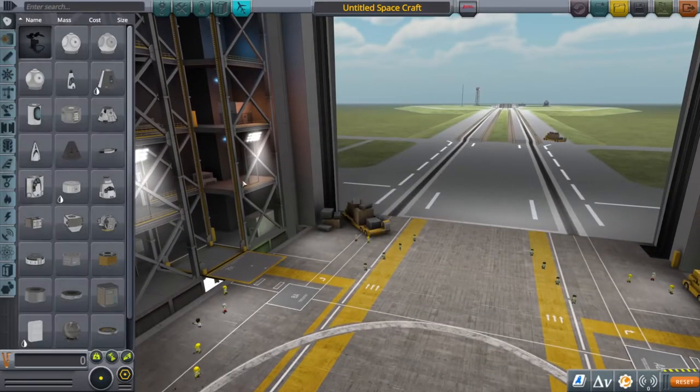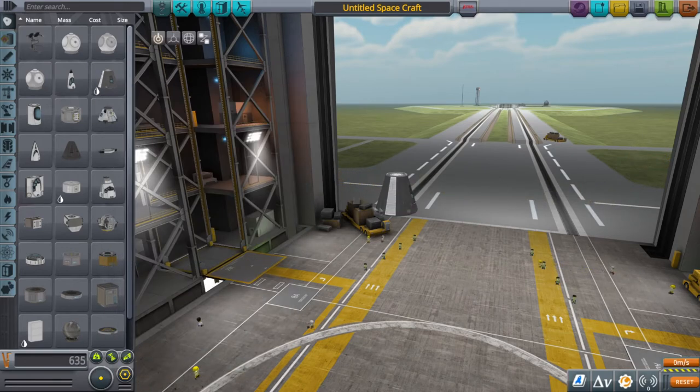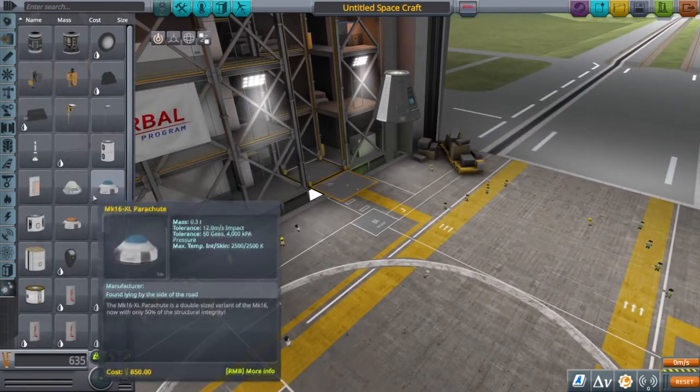So first things first, enter your vehicle assembly building. I'm going to be doing this assuming you don't have much equipment. If you're on a science or career playthrough and you haven't unlocked much, I'll be using the most basic components possible.